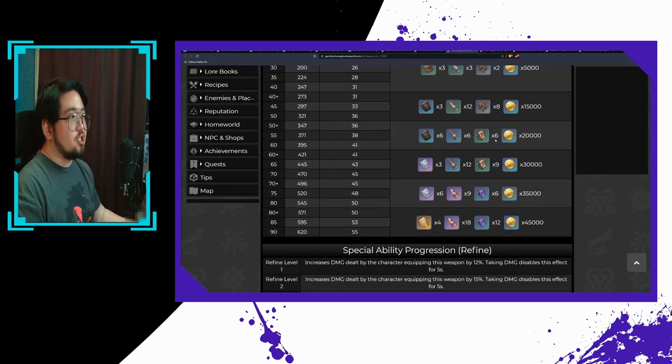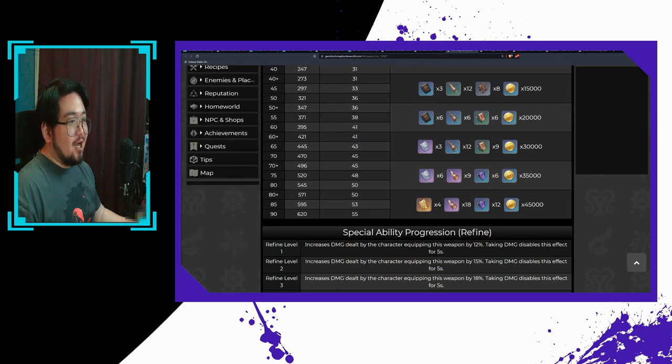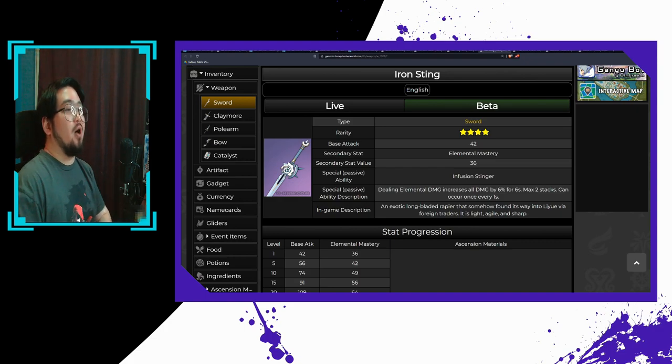Next, we have the Alley Flash. I like the passive effect and its base attack — at level 90 it's 620, which easily puts it on par with other five-star weapons. However, the EM is really low at just 55 at peak, so you'll definitely need to source quite a bit of elemental mastery from your artifacts. Next, we have the Iron Sting. If you've been lucky enough to have several sword prototypes lying around in your inventory, this should be an amazing sword for Kazuha, since he will get two clean hits with Anemo damage when he uses his elemental skill into plunge attack combo, allowing you to max out the passive effect immediately and deal some good damage.